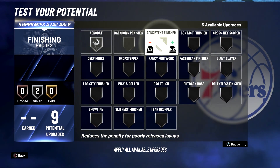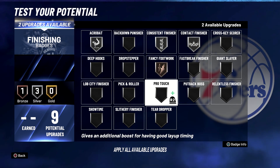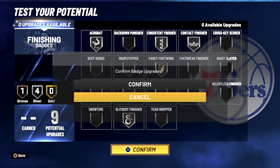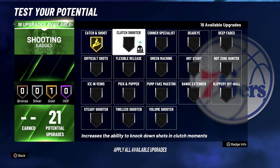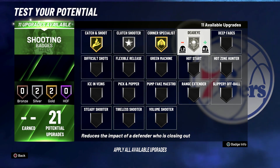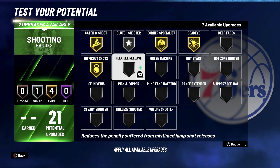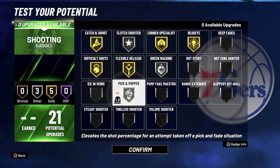For your finishing badges, bring acrobat to silver, consistent finisher to silver, contact finisher to silver, fancy footwork to bronze, and slithery finisher to silver. For shooting badges, put catch and shoot on gold, clutch shooter on silver, corner specialist on gold, deadeye on gold, difficult shots on gold, flexible release on gold, green machine on silver, and pick and popper on silver.